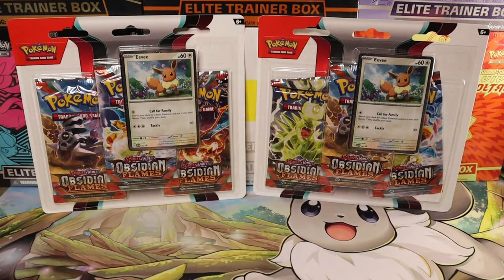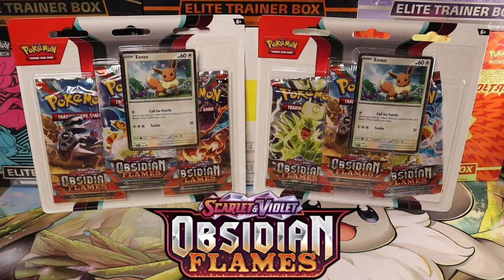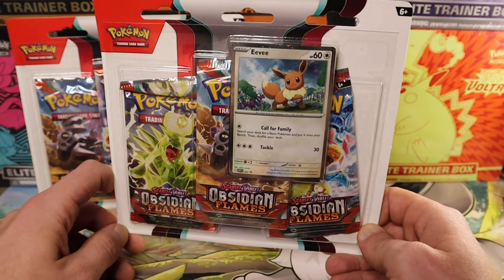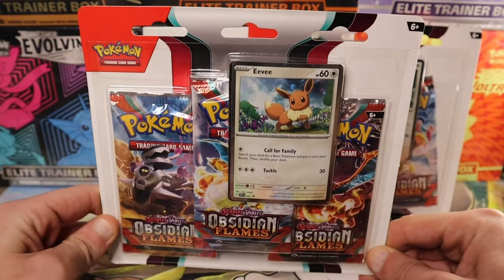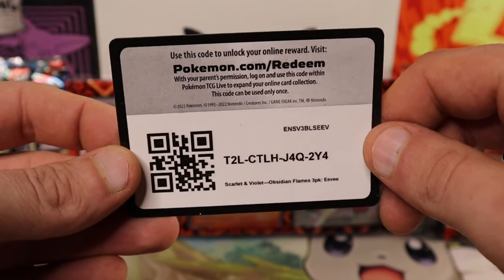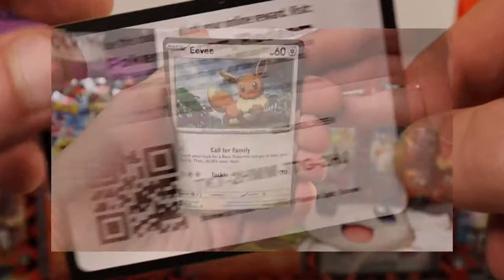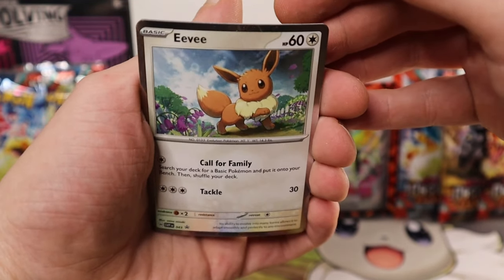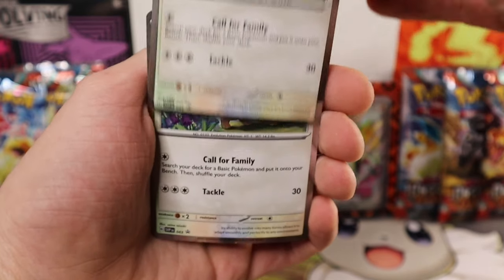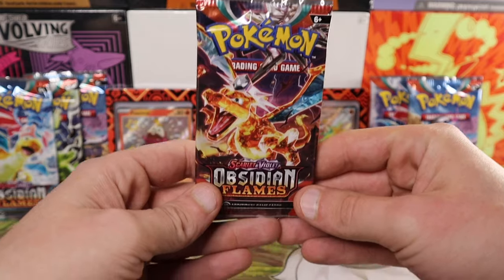Let's go, Poké people! We have a little bit of a different video — we're gonna take a break from Paldea Evolved and Fates and jump into Obsidian Flames Scarlet and Violet. We have two of these blister packs featuring Eevee. I'm always happy with an Eevee promo. To the online collectors, best of luck — two codes with the Eevee 3-pack. You can tell there's little purple flowers and the sky looks beautiful, so we did luck out getting two of these.